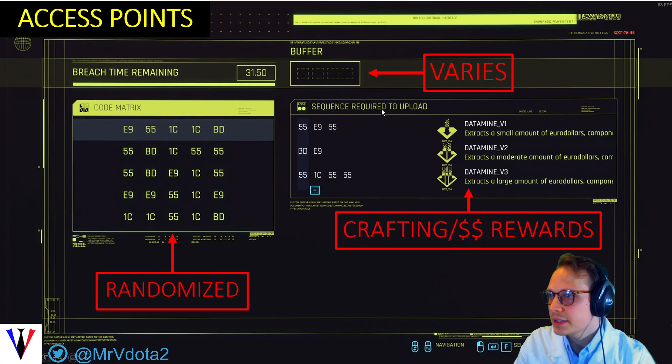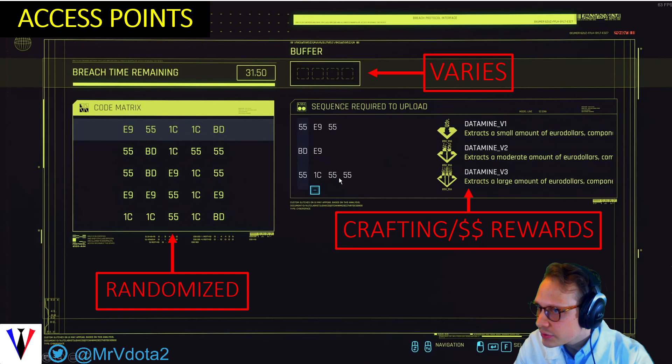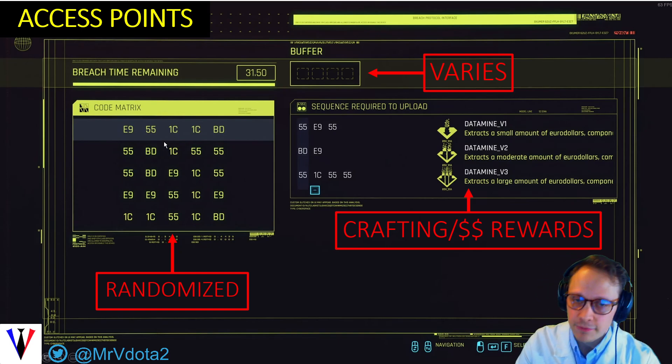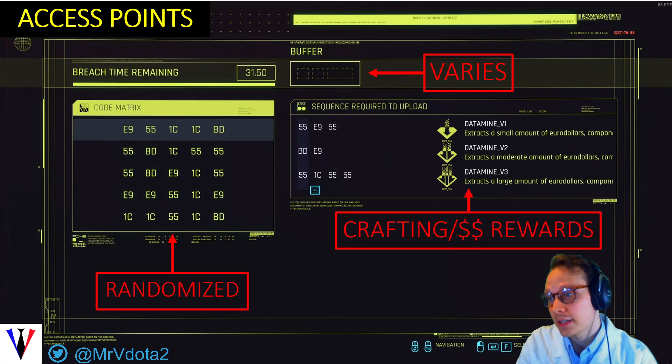What happens here is, again, the table is randomized. I've seen this varied in terms of the length of the buffer you have. Here are your rewards — Euro dollars and components for building hacking things. In this case, I also don't think there's sufficient overlap to do anything else. So if you wanted to do this longer hack, which is 551C5555, you'd go 551C551C — it's row, column, row, column, given what you previously selected. If you have questions about how that works, go see my basic hacking guide.